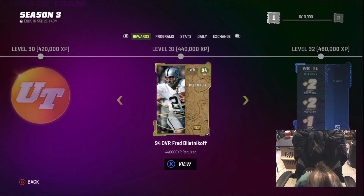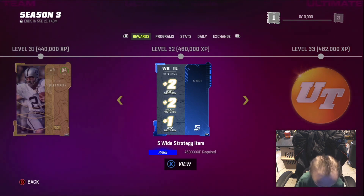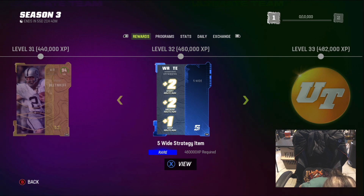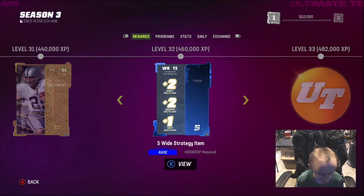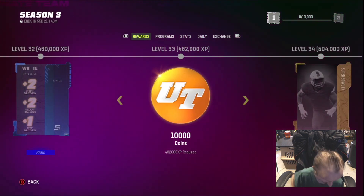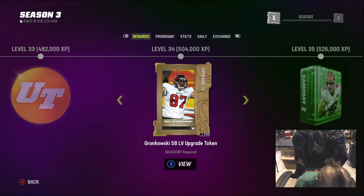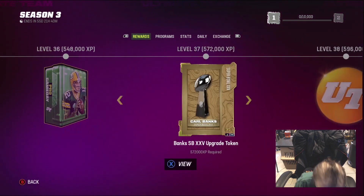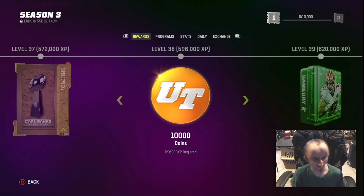A 90 Belinda Call, 94 overall — looks pretty cool. Plus 2 short route and plus 9 deep. Alright — receivers and tight end. 10K. Then 10K, 10K, Crunk upgrade, 10K, Pro Day, Banks upgrade token, 10K.